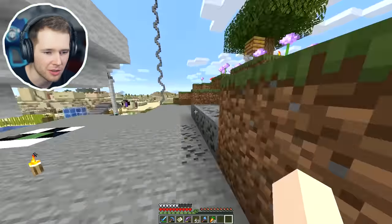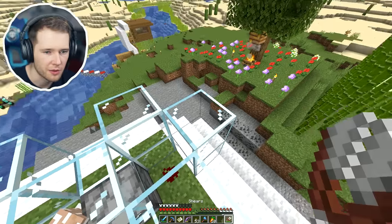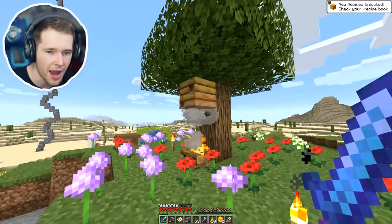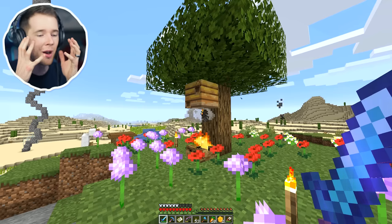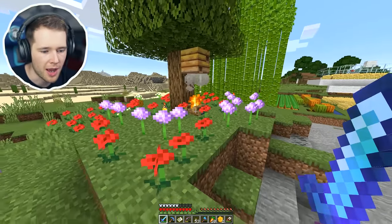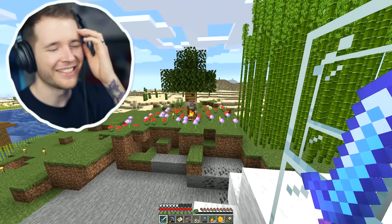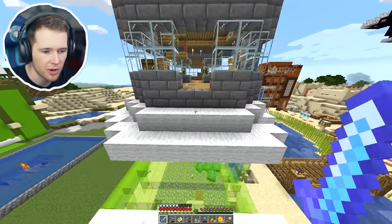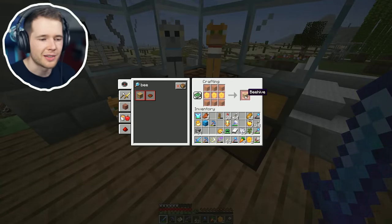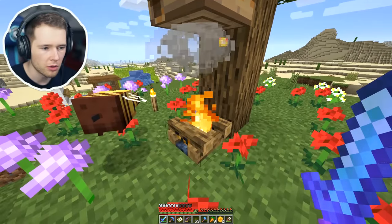I'm worried I can't see the bees - they're obviously active because they filled up the nest but why aren't they showing themselves? Maybe they're camera shy. They were just busy minding their own business - minding their own bees-ness! Some new recipes came up which should be the beehive. This takes three honeycombs and three wood, and this is basically a bee's nest but in man-made form. But wait - oh, it worked! I sheared it but I only got two honeycombs though. They shouldn't be angry because I smoked them from the bottom.